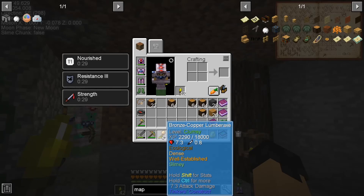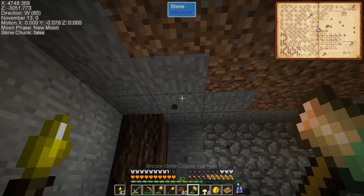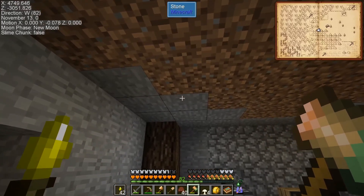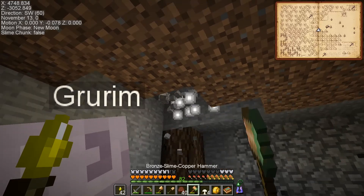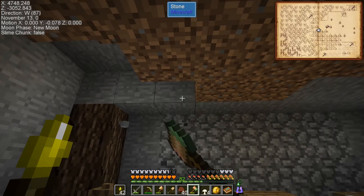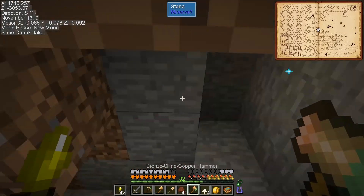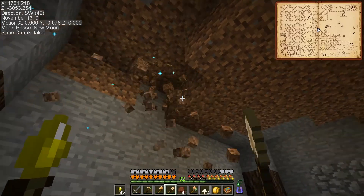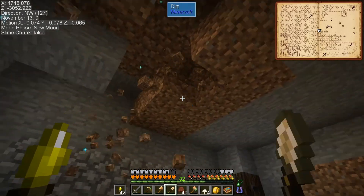How high do we want the ceiling in here? In all of the rooms — in all of them, yeah. Should we bring it up another one? I would probably say at least one more, which means you're gonna have to dig out two more because of the ceiling. You know, we never really did decide what we wanted to do with the ceiling — I don't know that we necessarily wanted it to be the same color as the floor.